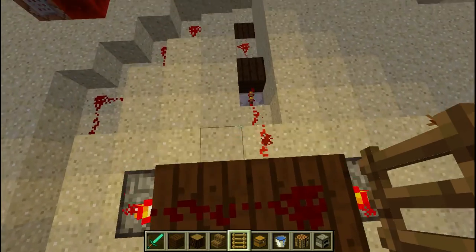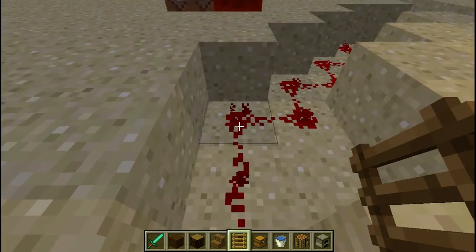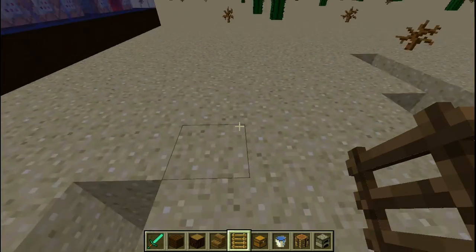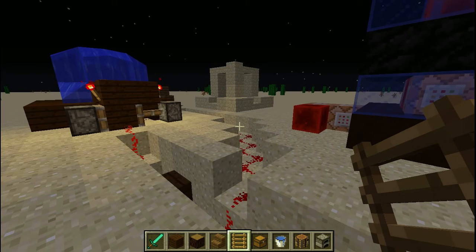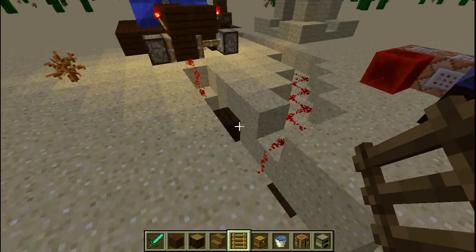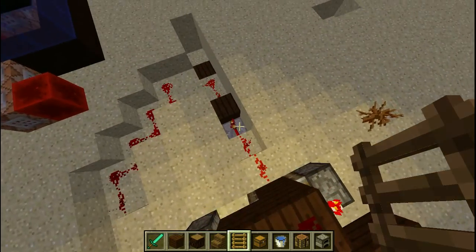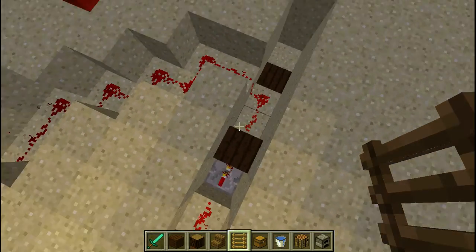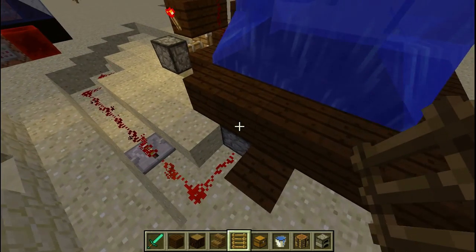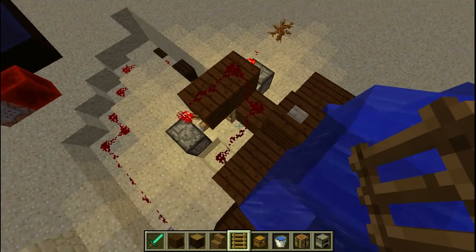You can make this one even deeper and then lock it off — I'm not doing that today. Basically what's going on is we've got our button going into a T flip-flop instead of a monostable circuit, and then the redstone dust comes all the way around here and pushes and retracts this piston.